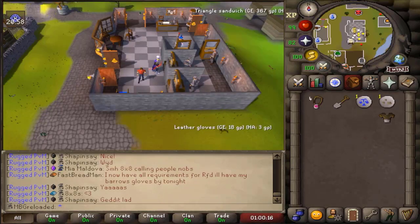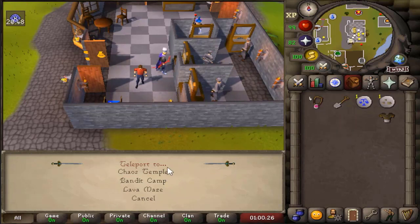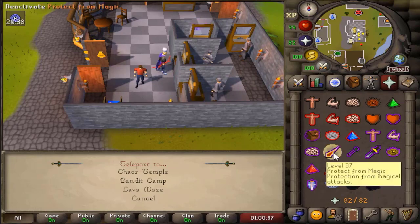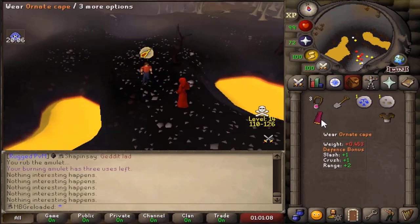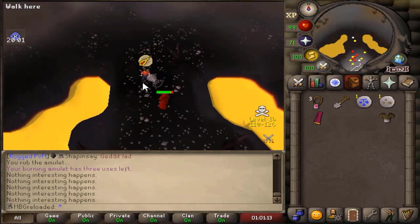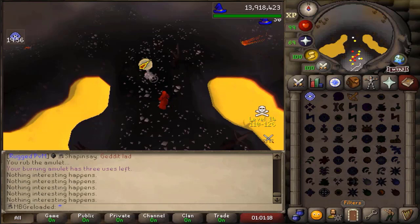Now to get the cape, you have to have a spade and also Goblin Mail. I would recommend the Burning Amulet as this is the item that requires you to go into the wilderness. Once you have the Burning Amulet as your teleport out, the Goblin Mail and a spade, use your Burning Amulet and go to the Chaos Temple. Dig in the exact spot I end up in, which is two to the west and one south of a certain tree, and you'll end up with the cape. Once you're safe, grab some teleports to Varrock and I'll meet you there.